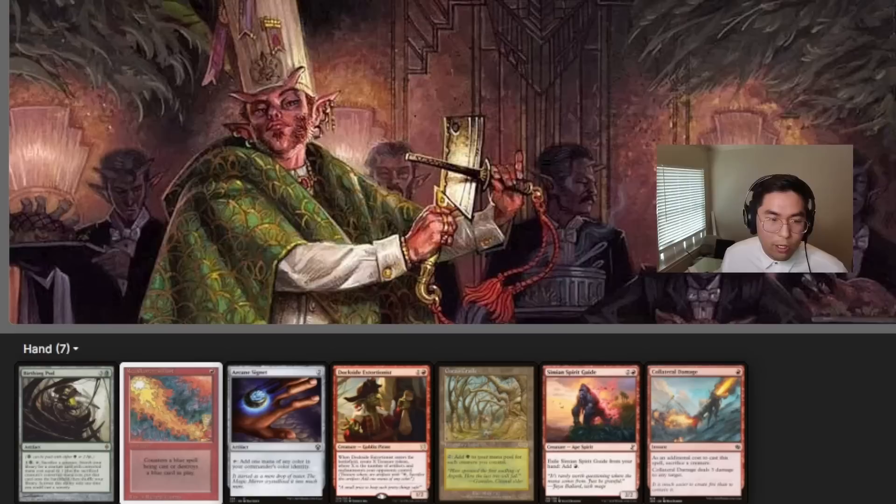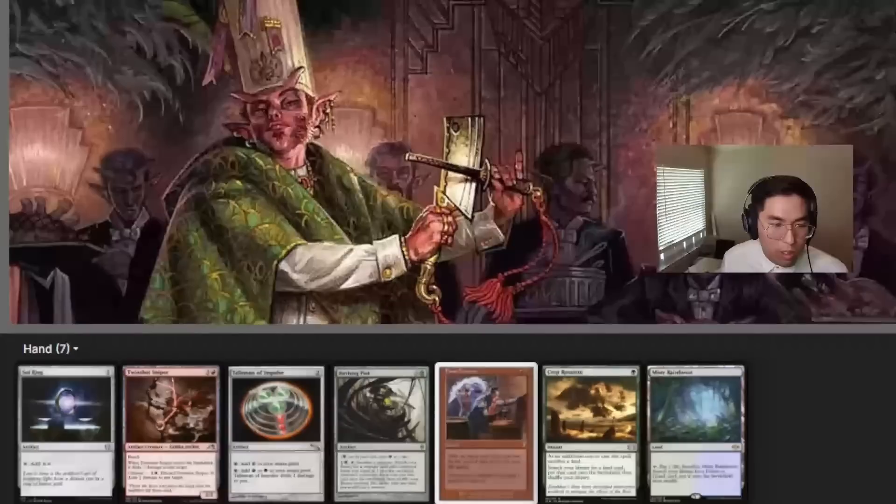This is our first opening hand for Rocco. This hand is actually just not playable at all, because our Gaea's Cradle does nothing if we don't have a creature out. We do technically have a ritual for turn 1 Arcane Signet, but if we get lucky drawing a free mana source or a land it's still too RNG. I'm just going to pitch this hand anyway.